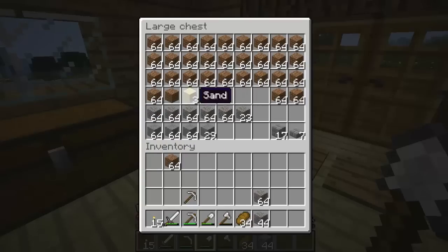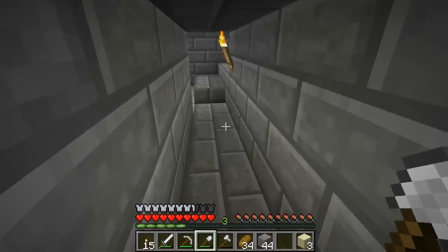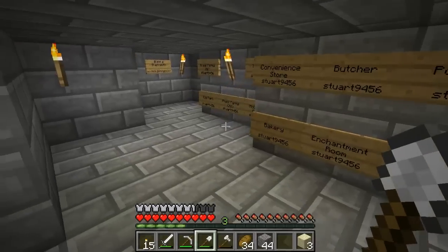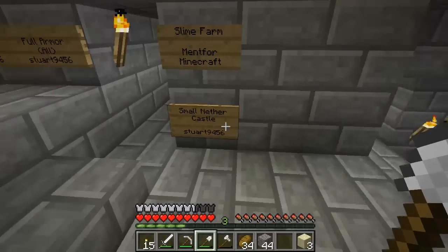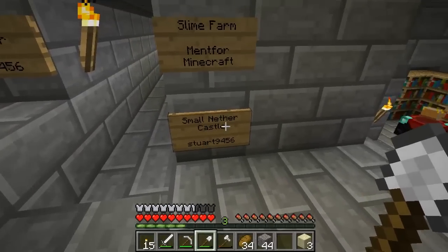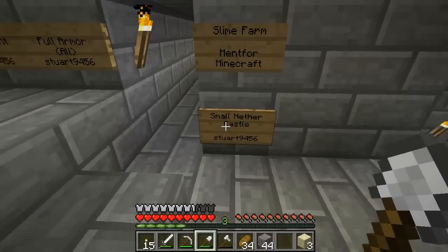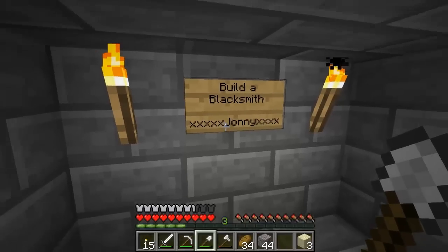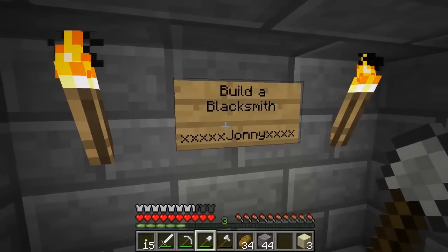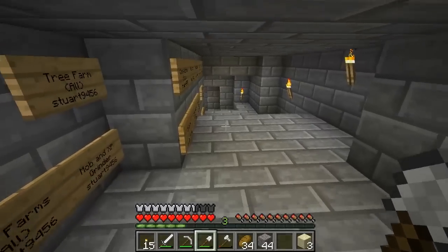That's pretty much what I had to say. One new achievement idea since a couple of episodes ago is from Stewart, who commented asking me to make a small nether castle, which I think is pretty cool. I've left a note so I remember — I get all these ideas and forget them. I'm also going to build a blacksmith, I've got to remember to do that.